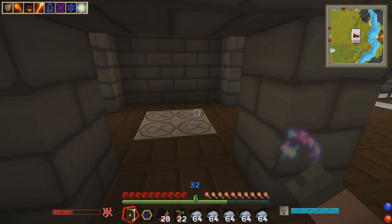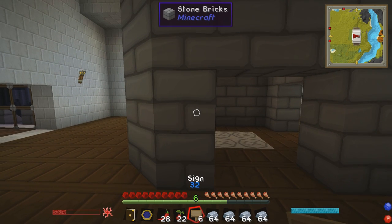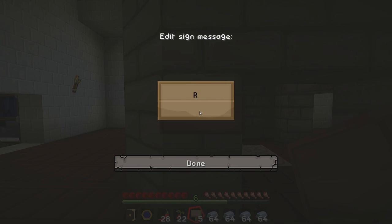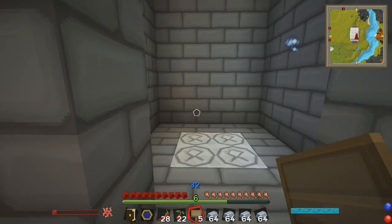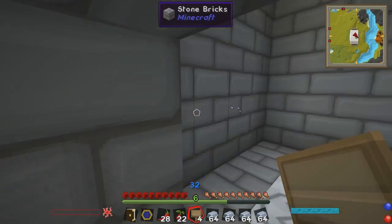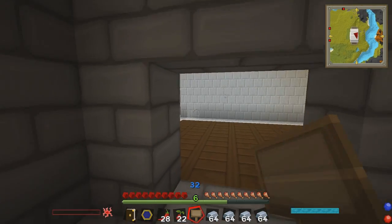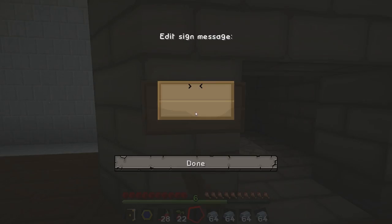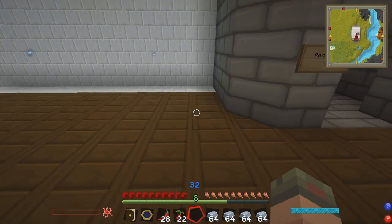Let's go upstairs and start marking off the floors. First up we've got Reception - we'll put a sign there that says Reception. Now the first floor - we don't know what's going to be on the first floor, so we'll just put Floor One. Now we're at the top, and this isn't floor five - this is the Penthouse. This is where I come to chillax. I'm going to need to put down a bed here so I can sleep and skip the night.